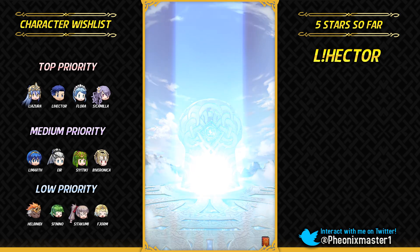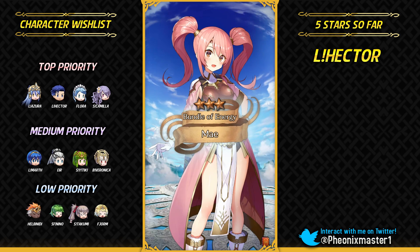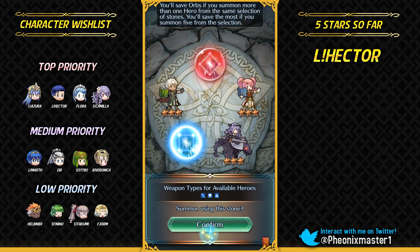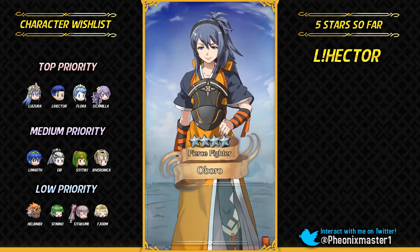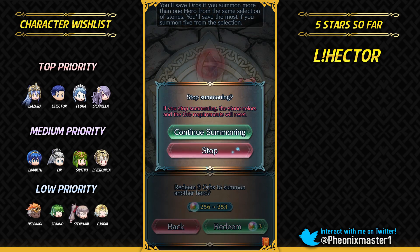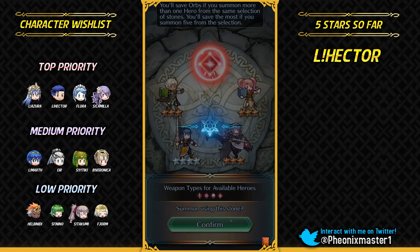Florina could also be nice — you could use her ploys and she can be a nice cheerleader just weakening foes without really killing them, since she doesn't really have the killing power. Shigure would also be pretty decent if he gets some kind of preferred weapon — he's extremely fast. Hoping for Azura — nope, it's gonna be Oboro. At least she's from the same game. I got Oboro, Camilla, Mei, and Bowie on the same batch.